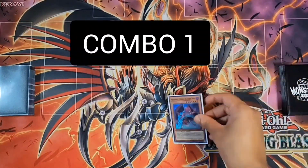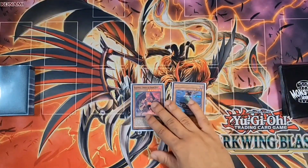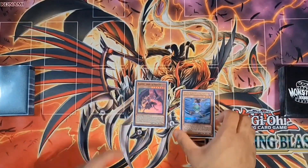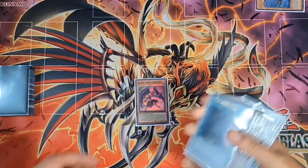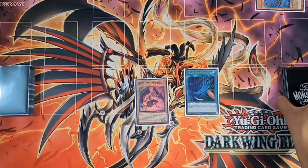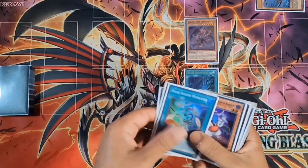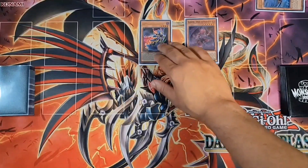Let's go ahead and show you the first combo — probably the most simple. We have Some Moon plus any Black Wing; we'll use Gale, preferably not a one-of, but sometimes you have to. We remove the Gale to activate Some Moon's effect, which places Black Rowan from deck onto the field. Then we normal summon — we still have the normal summon — chain link one, Black Whirlwind goes ahead and adds the Sudri.